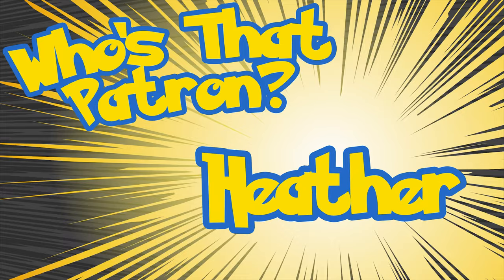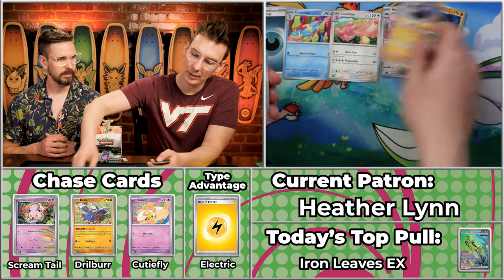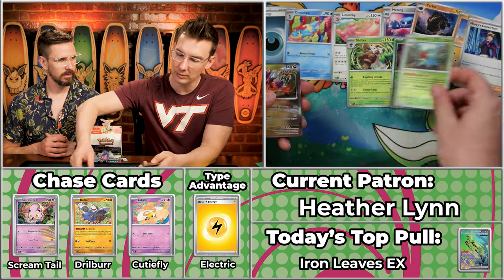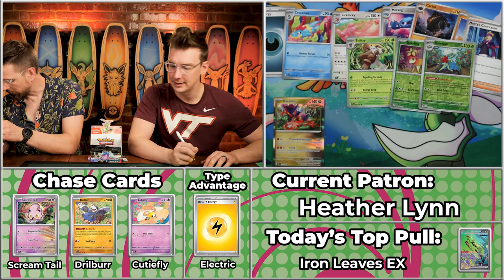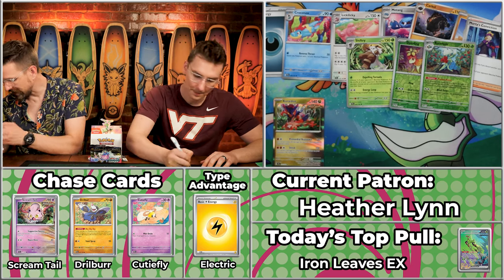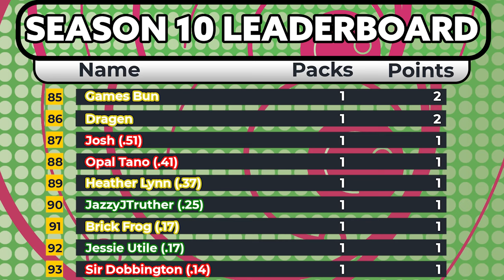Next up is Heather Lynn for Team Electric — that was actually Team Water. Team Water is definitely showing up today; they have not had a bad day. Before this Sebastian had 12 points, so they're quietly scoring points. We have Crocodile, Licky Licky, Carcoal, Great Tusk, Morty's Conviction, Shiftry, Deerling, Roserade, and the Caridon — just the Caridon for one point. 37 cents for the Caridon.